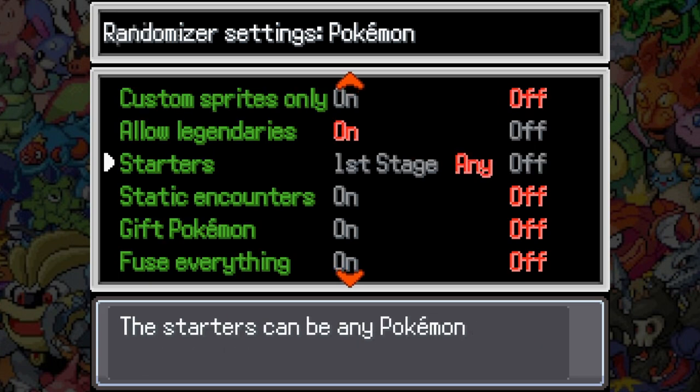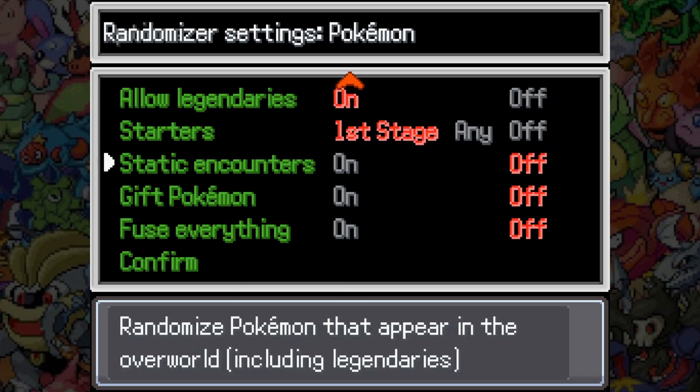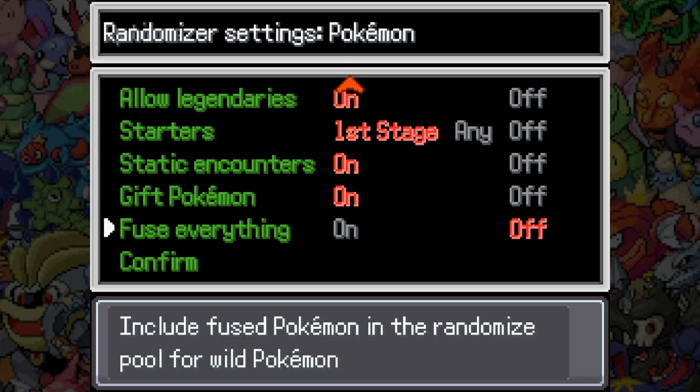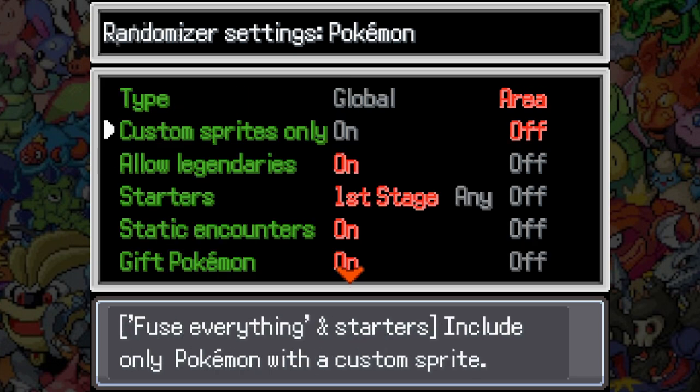Starters — first stage Pokemon, that sounds like a good idea. Randomized static Pokemon — sure. Gift Pokemon — yep. Include fused Pokemon in the wild... now that's a question. Do I want to encounter fusions in the wild, or do I want to just be able to fuse my own Pokemon as I find them? I think I'm leaning towards the latter, because that's more in the spirit of the game.